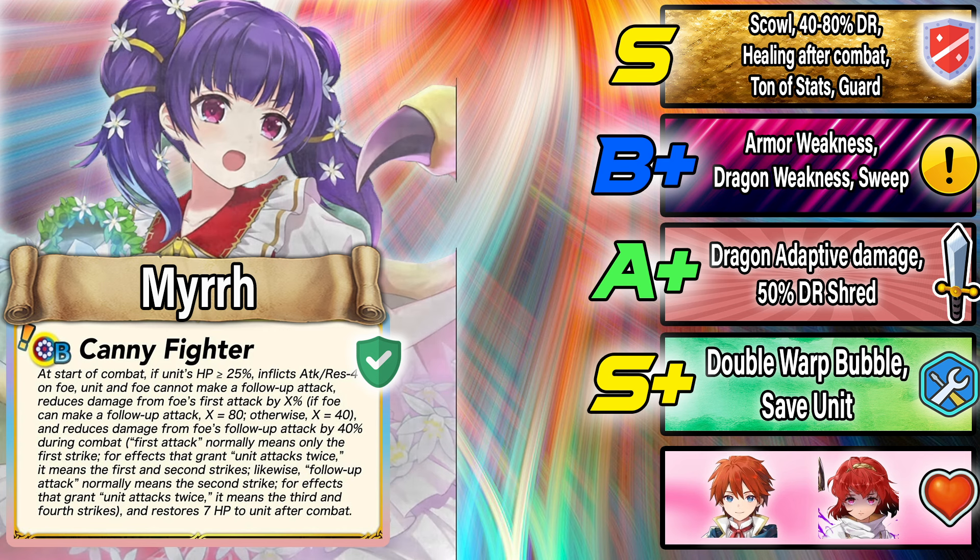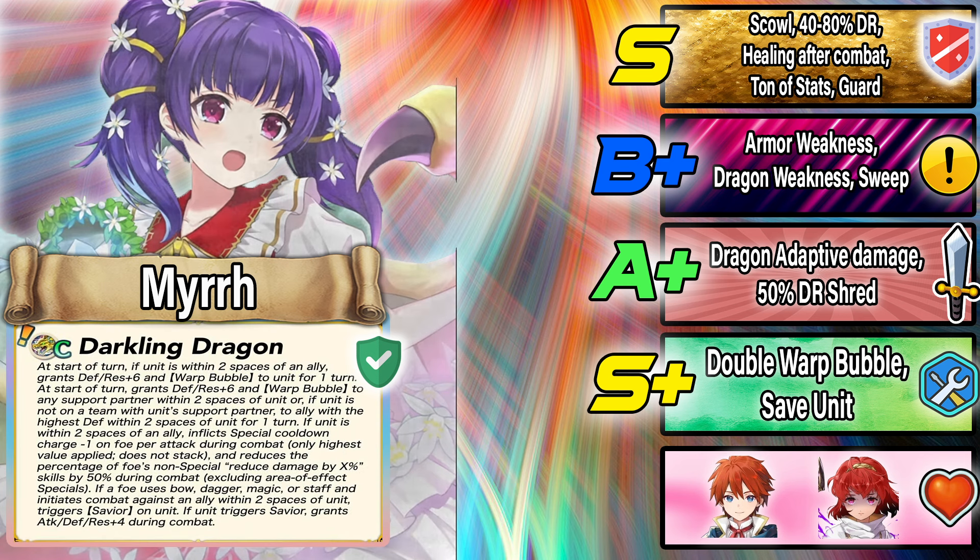We then have a new B skill, Candy Fighter. It's essentially the same as Weaving Fighter on Winter Violet — the only difference is the stats. Instead of Attack and Defense minus four, it's Attack and Res minus four. It's kind of weird they'd do this considering there are so many other skills needed in the game. A small stat difference probably isn't worth it in most situations.